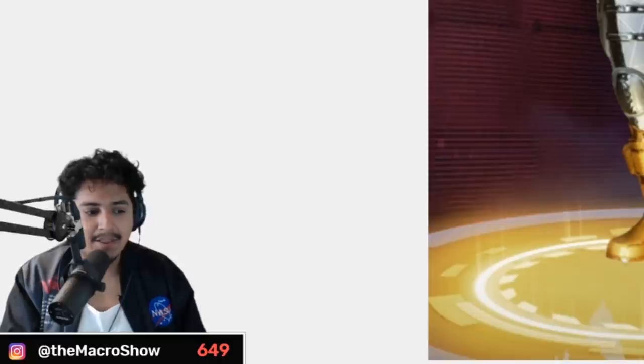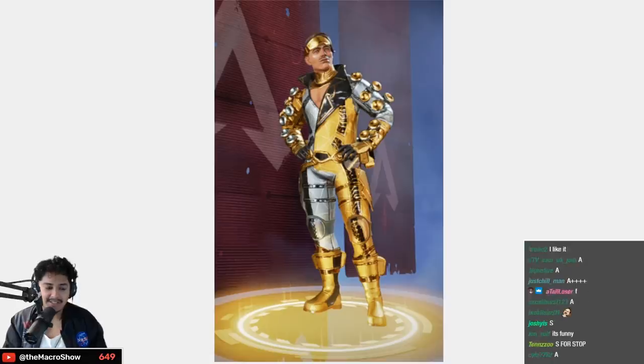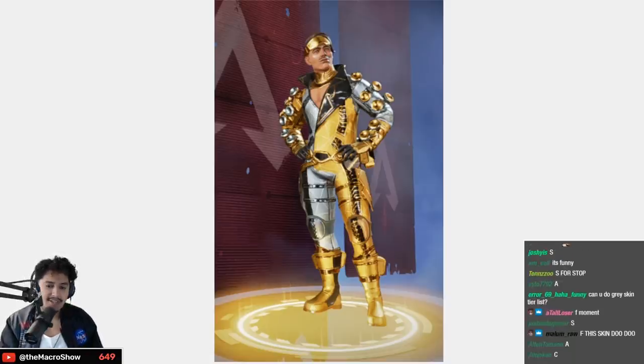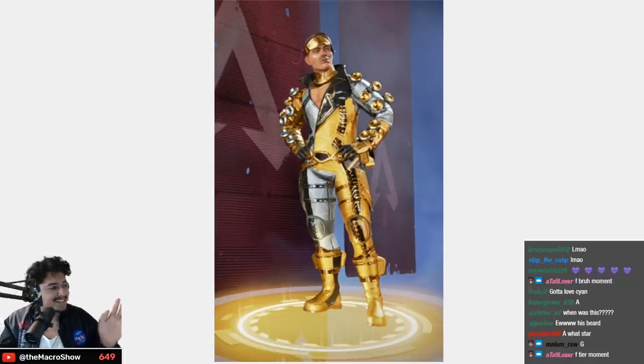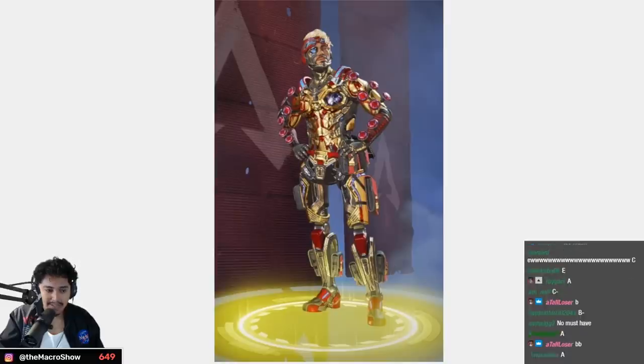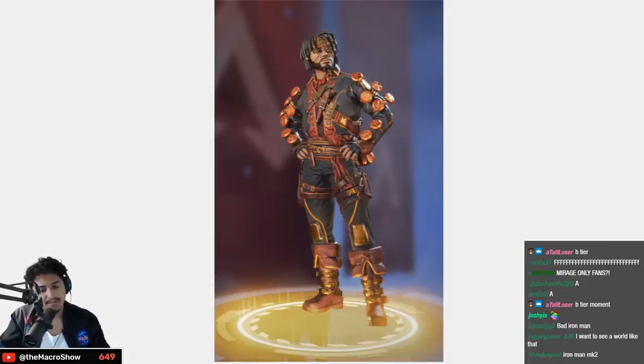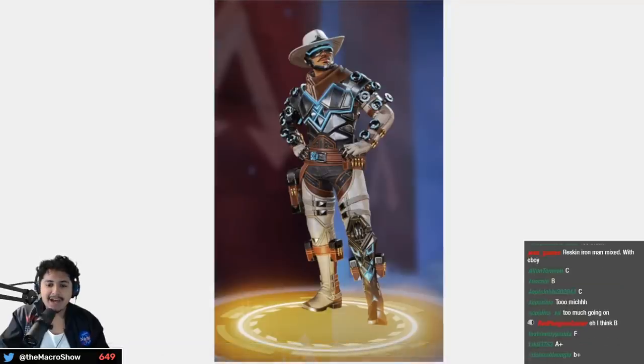I like the pencil mustache — I'm biased towards mustaches, get over it. This next one — B tier, not as cool as the pirate one — low B tier. The other cowboy is pretty cool, I won't lie — high A tier, though the original cowboy is better.